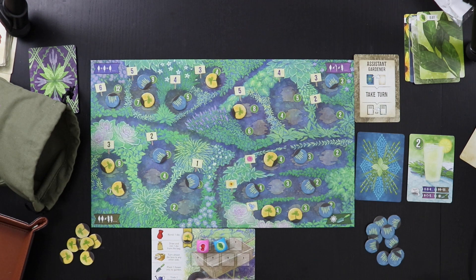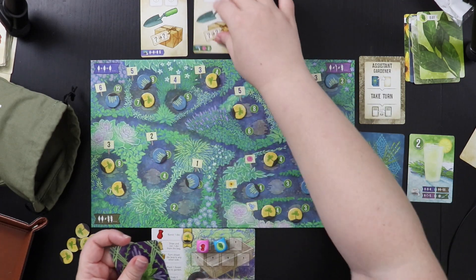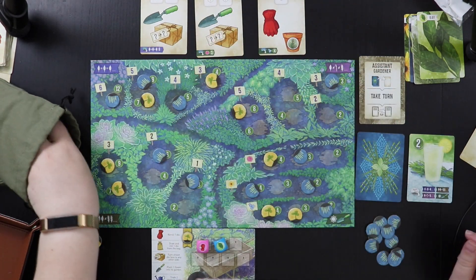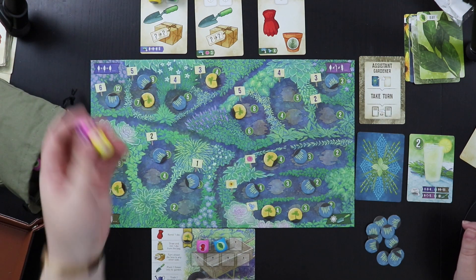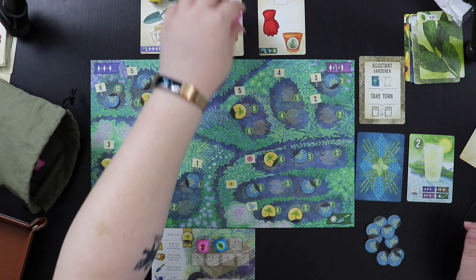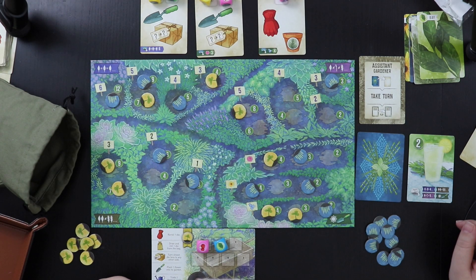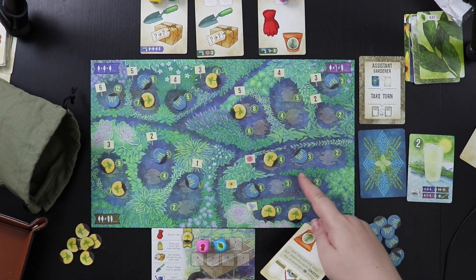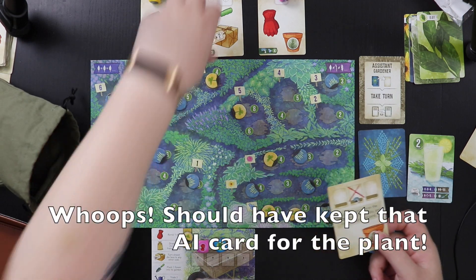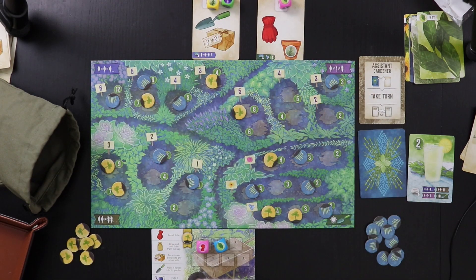Now we can do the assistant gardener turn — we probably have one round left; this is the last turn. Let's roll something good. We got rosemary and lavender, tarragon and saffron, and a bay leaf. They're going to go first and take the middle card — just whatever it is, it's gone. Fortunately they've already planted there, so they actually have another kind of bum final turn. Good riddance.